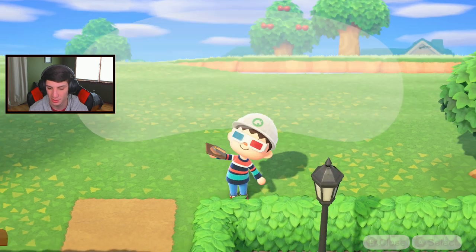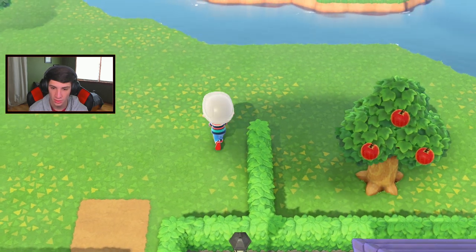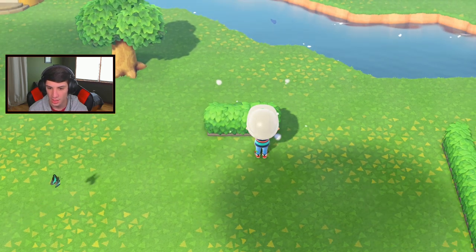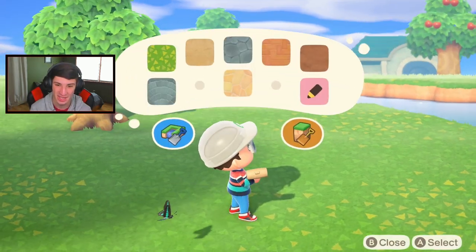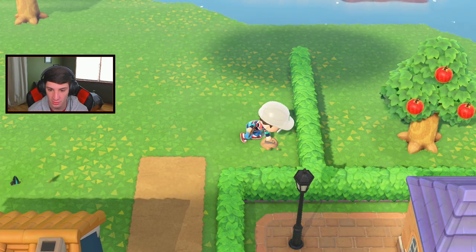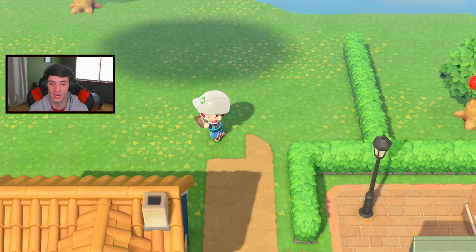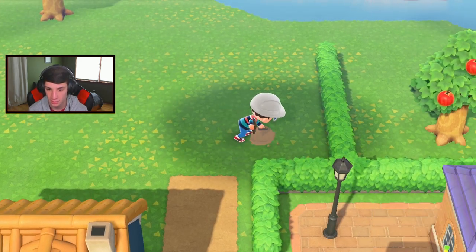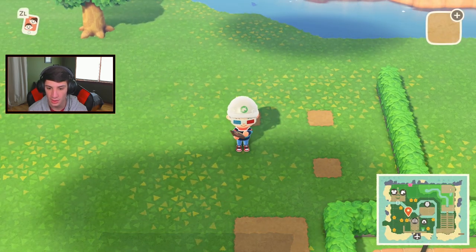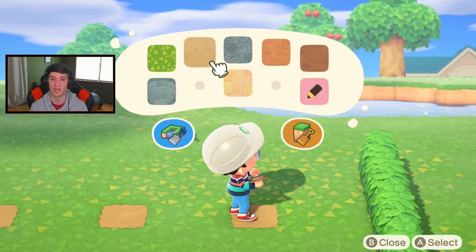I need to dig the holes first and place where I want the rocks. One rock goes here — wait, one back. Let me do this right — one rock goes here, one right here, one right here, one right here, and then one right here. I'm just planning out where exactly I want the rock farm rocks to go. Now I can start building around it — give me my hedges back.